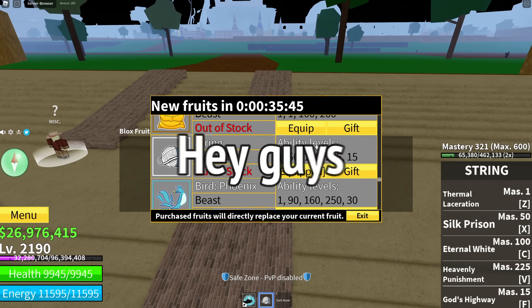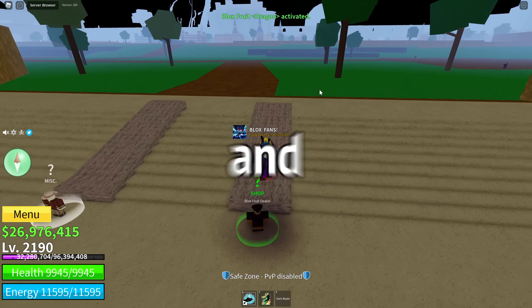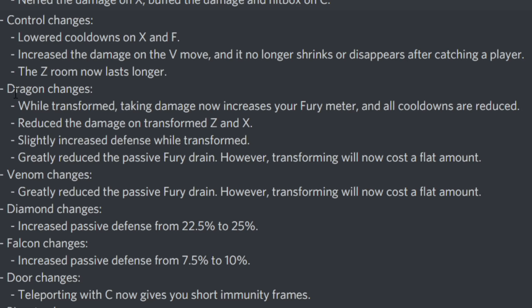Hey guys, welcome back to a new video. Today I want to talk about Dragon because Dragon got buffed and nerfed at the same time. Let me show you what happened to it. Here you can see the Dragon changes — it got like four changes. While transformed, taking damage now increases your free meter and all cooldowns are reduced.